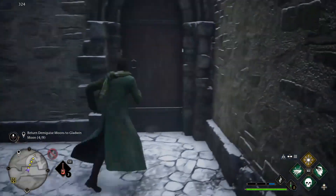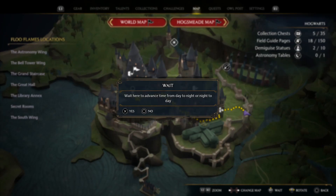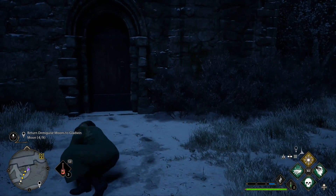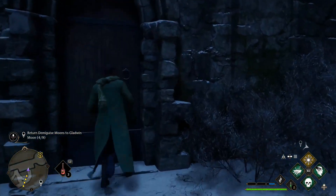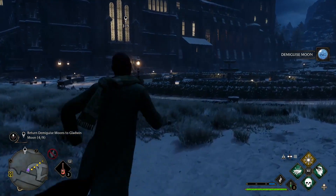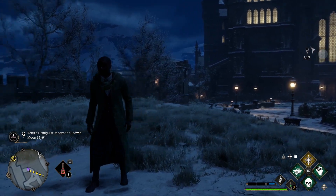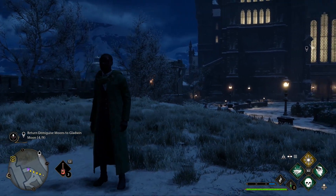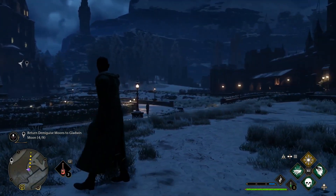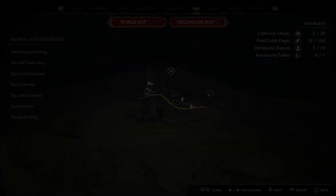Some of you might not be able to pick the moons up at all. What you need to do is go to the menu map and hit wait — you see at the bottom right — you want to wait until night, because you have to collect these at night. A lot of you might not even know how to collect them in the first place. Note that the counter showing four out of nine won't update until you actually turn them in to Gladwin.